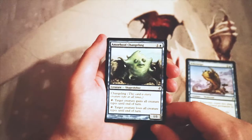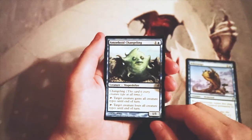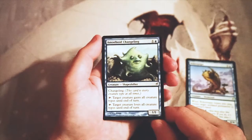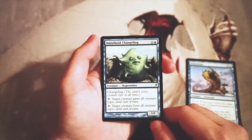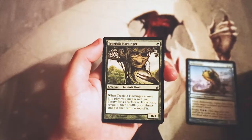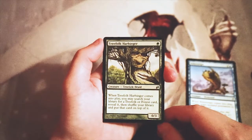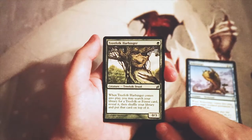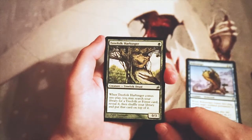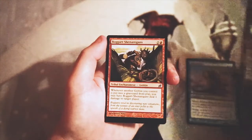Amoeboid Changeling — a 1/1 for one and a blue. It's a changeling and you can tap it to have target creature gain all creature types until end of turn, or tap it to have target creature lose all creature types until end of turn. I do not like this card — the art is really creepy but it's funny nonetheless. Our first uncommon, Treefolk Harbinger, is one green for a 0/3. When it comes into play you may search your library for a treefolk or a forest card, reveal it, shuffle your library, and put that card on top. Not a fan — it's fine in a treefolk deck and smooths out your lands, but other than that not too exciting.